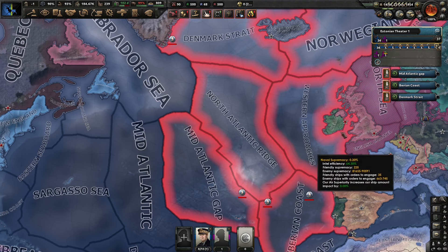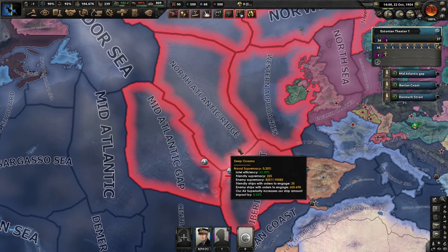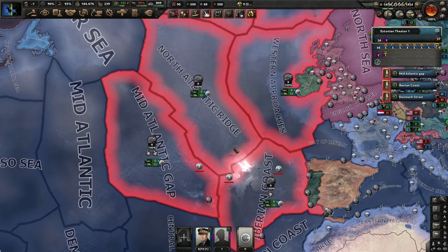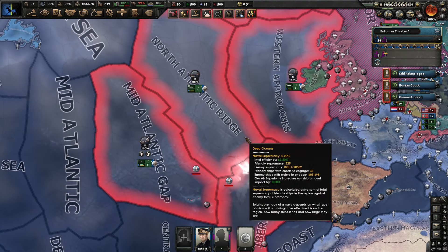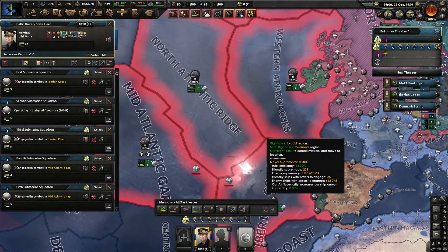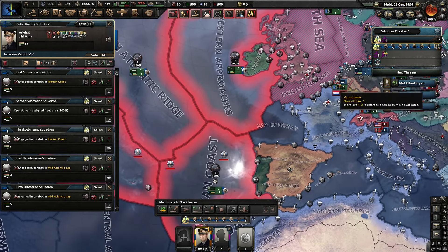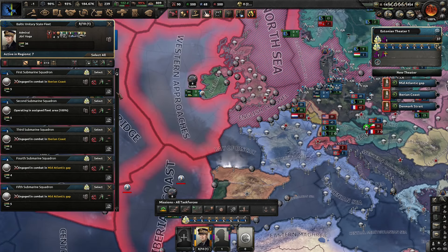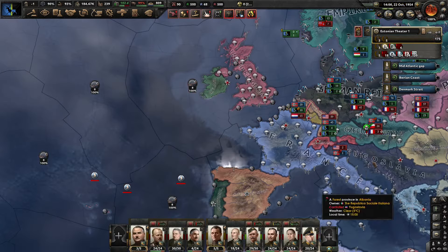We're going to build probably two, with a third burgeoning one, assault fleets of 15 submarines each and have them run on higher risk. Right now we're running on medium risk, which means that if escort forces engage, the submarines will disengage. We want to increase the risk, but for that I need a higher concentration of submarines to fight successfully.